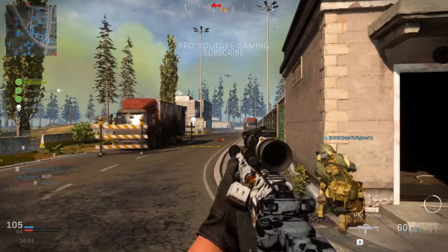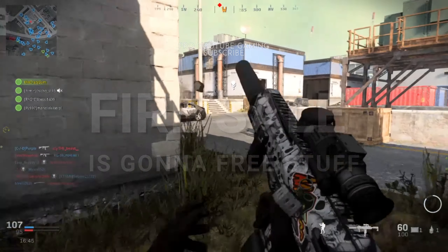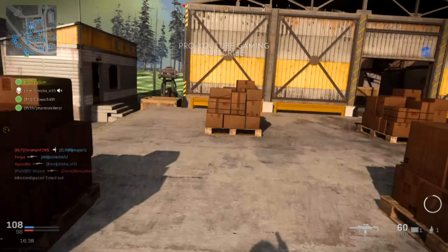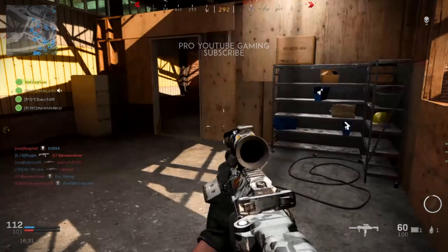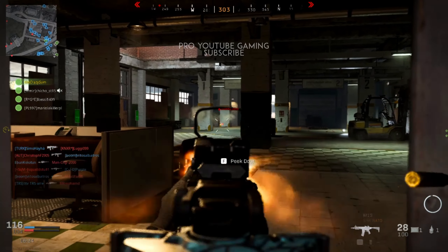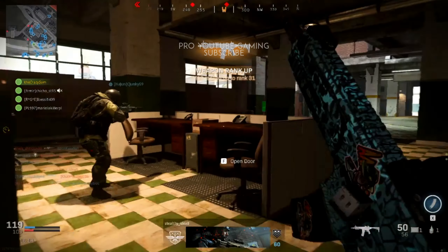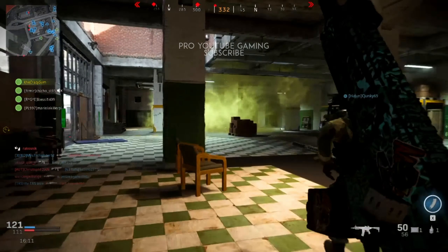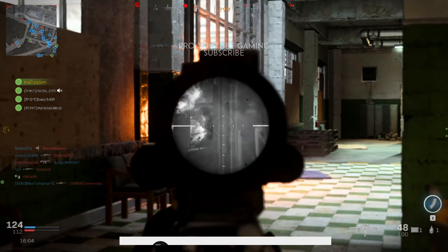The last event in our list is called Fire Sale. This event will discount all items at the buy station to completely free, half price, or even less. If you're playing plunder you can buy a cash deposit balloon for half price or less, and if you're playing battle royale you can bring back all your teammates for half price or even completely free. This is my favorite event of all time as it helps me a lot. I hope you liked this video — if you enjoyed it make sure to give it a thumbs up. I'll see you very soon in the next Call of Duty Warzone video. Peace out and make sure to subscribe.